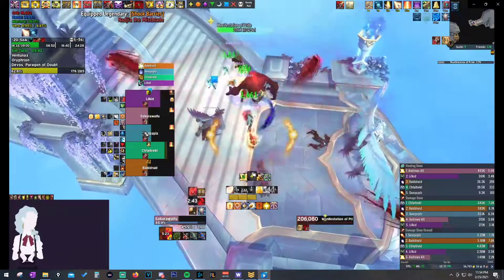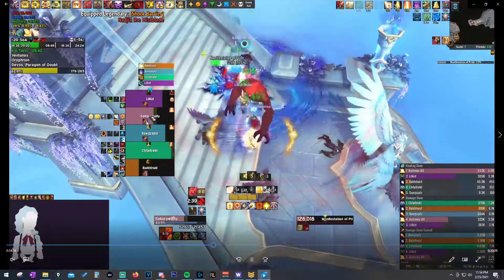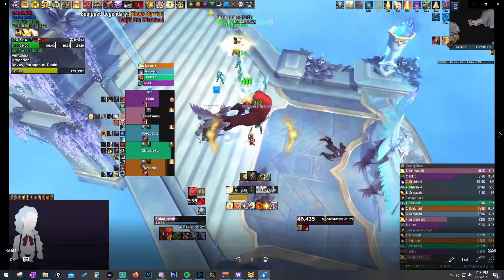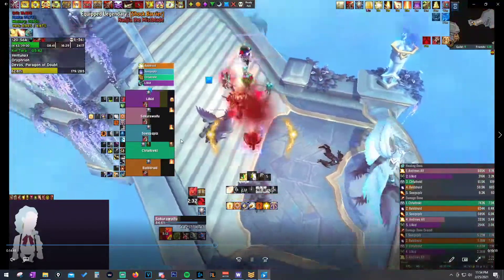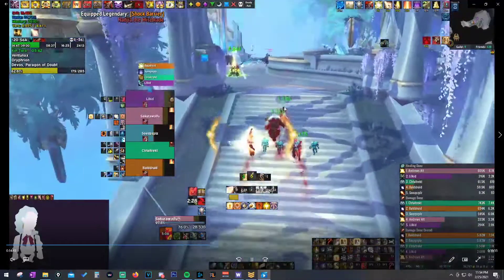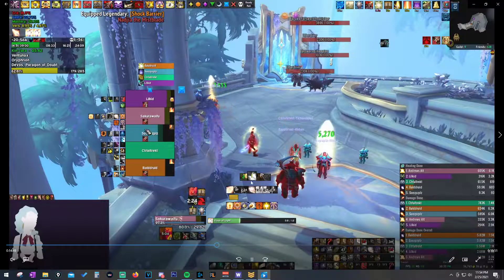Here we use Wings. This is probably where I'd pop Aura Mastery because we have multiple people at multiple stacks and it's looking a little scary. There I pop Aura Mastery - it was fine, but could have been a little earlier. We had about a second and a half left over by the time the Pride died, so just slightly earlier would have been better.